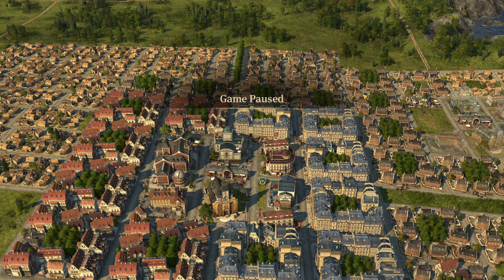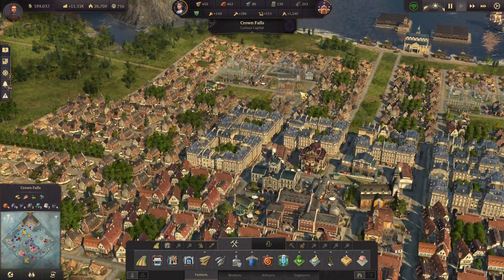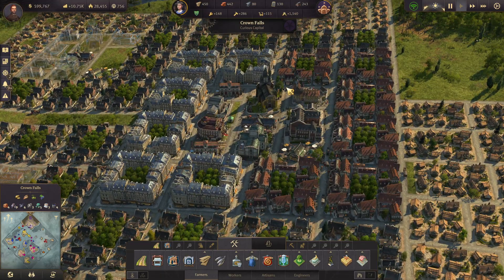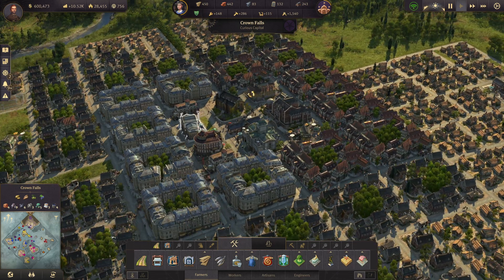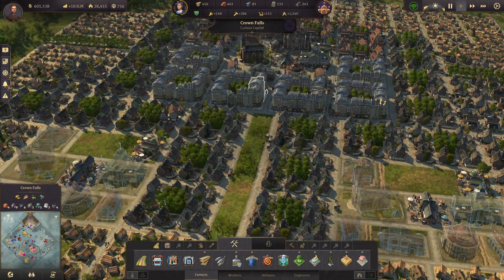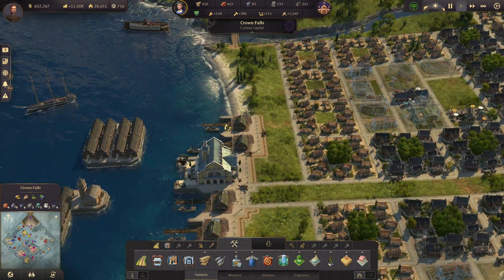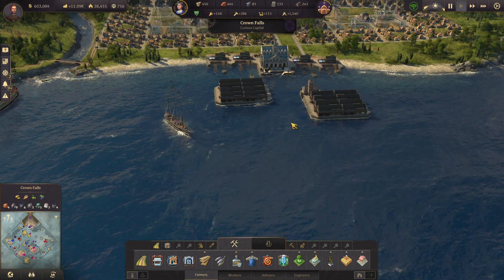Welcome back to my Anno 1800 Let's Play series with all DLC. You can see Crown Falls looking really, really good. We have half of our little block here as engineers. My big accomplishment from last episode was actually getting up to 1,500 engineers here in Crown Falls. This episode my goal is to start being able to build steamships — cargo ships.